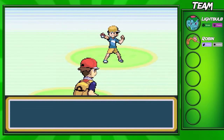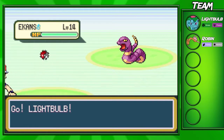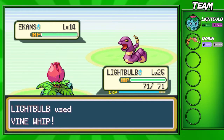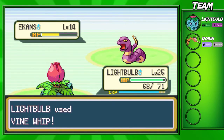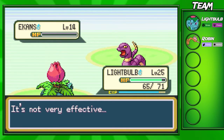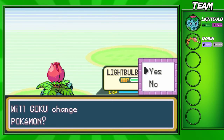Now we're gonna battle Youngster Chad, and he's gonna bring out an Ekans again. Are we gonna get intimidated? Of course. I'm gonna stay in with Ivysaur because I don't want Robin to take any more unnecessary damage. Vine Whip is actually doing a pretty decent amount. I don't want to get poisoned either, so if we bring out a Poison type we won't get poisoned by Poison Sting. If you guys are having a lot of trouble with Poison Sting and getting poisoned randomly, just get a Poison type yourself and bring it out against Poison types.